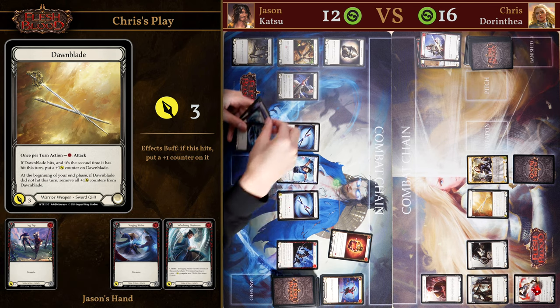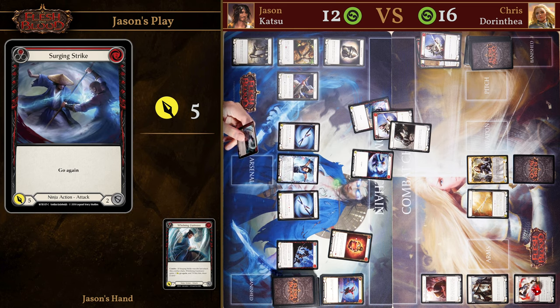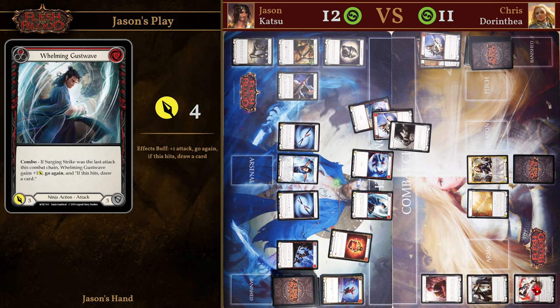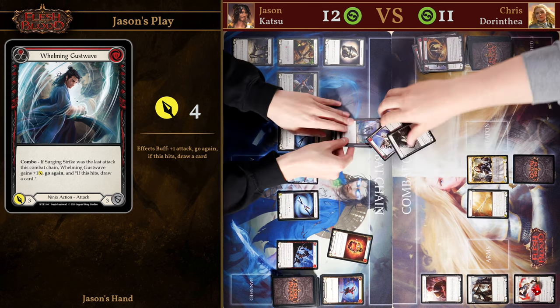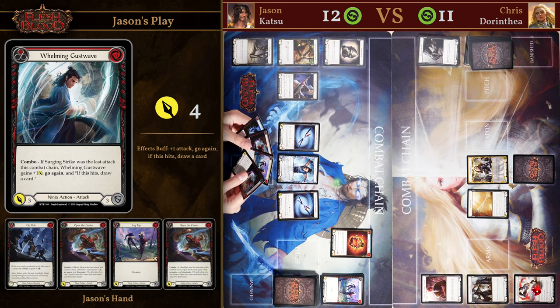Now that I've kept a full hand, I'm going to be starting with Leg Tap, and this warrants a block for four from Chris, and then we're going to chain it off to a Surgeon Strike. The reason every single attack needs to be blocked by Chris is we're threatening Katsu's hero ability, which will allow us to search our deck for a more powerful card. Chris chooses not to block the Surgeon Strike, and we don't use Katsu's hero ability because we already have a Gust Wave in our hand, so we just play it straight away. That also warrants another two block from Chris. Overall we took three cards away from Chris and also did some damage. We did take more damage than he did on his previous turn, but this is where we're going to start trying to swing the tempo.